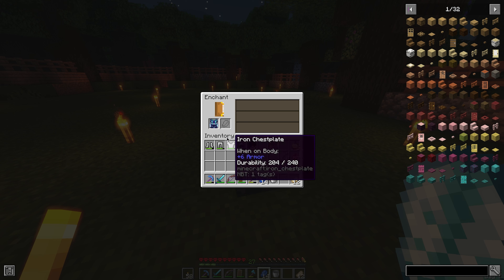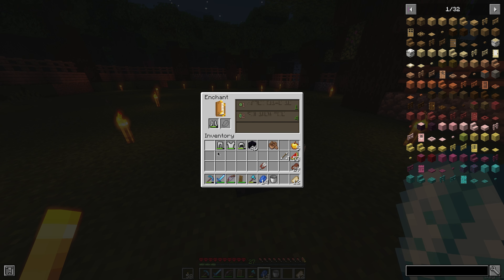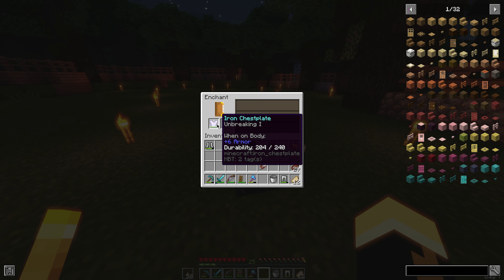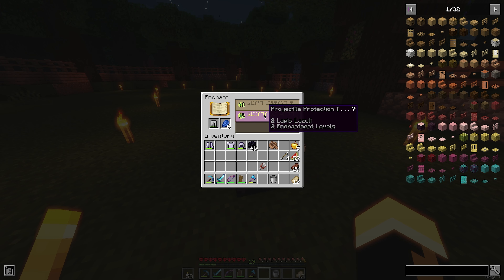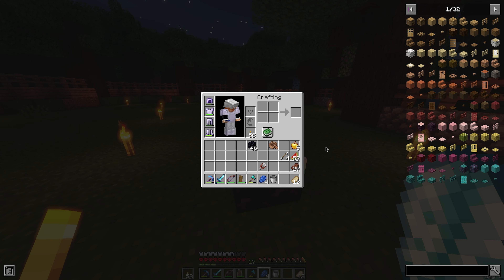Do we put this in? Projectile protection. Really? Just... protection two. Good. Projectile protection — I'm breaking. Feather falling. And projectile... it's just normal protection just, like, non-existent anymore. I feel like it's the case.